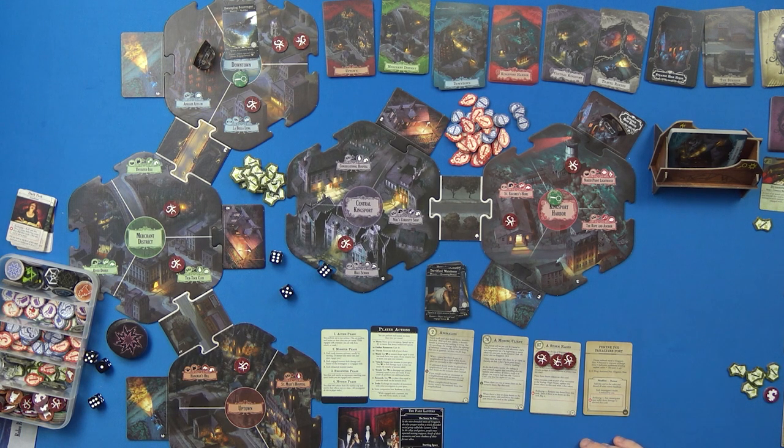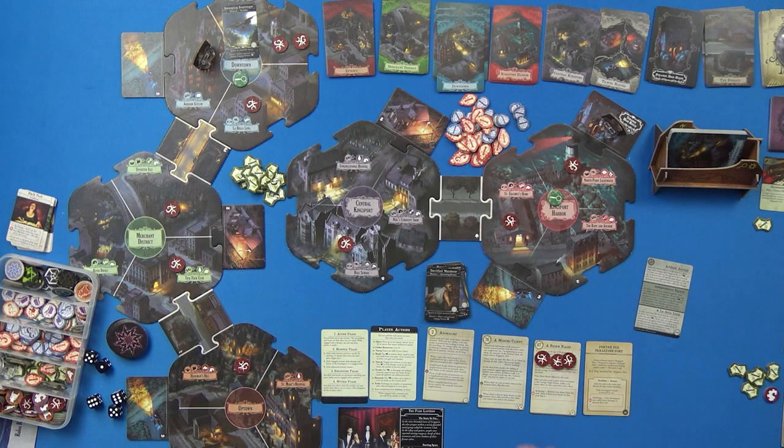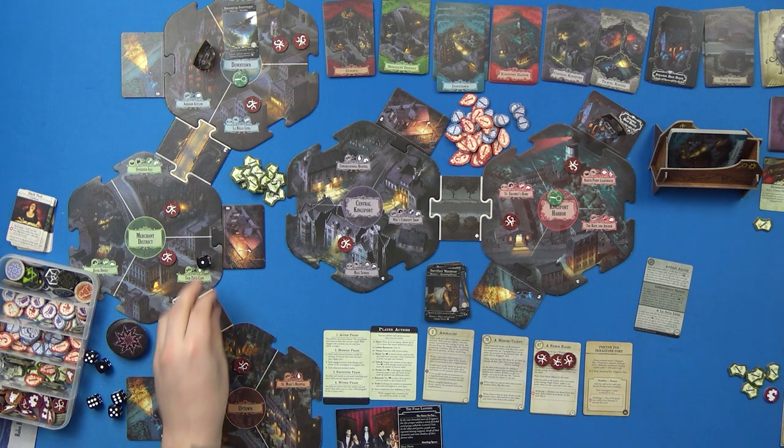Then Zoe draws in what I'm calling Arkham Asylum: 'Staff and patients lie on the floor in a deep sleep, a strange odor lingers.' I need to test Observation which is a roll of one — very poor. I spend Carson's focus token to re-roll. I roll another one — snake eyes. 'If you fail, you fall unconscious and hit your head — suffer two damage.'